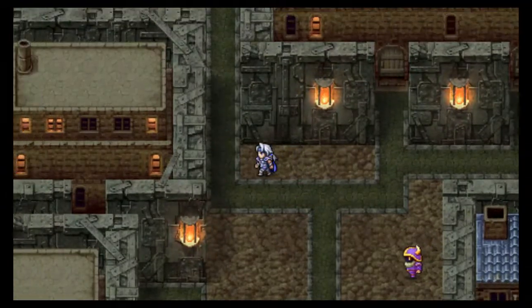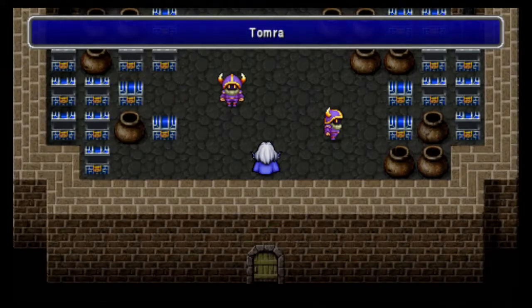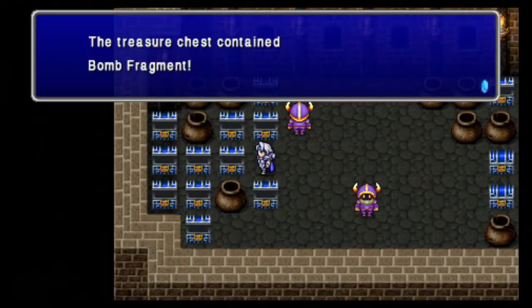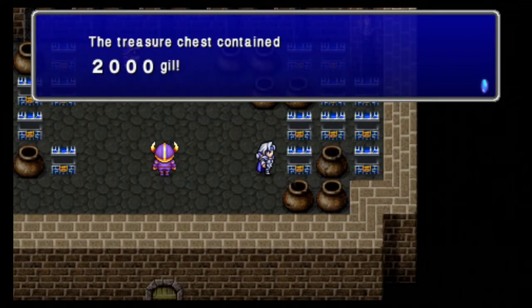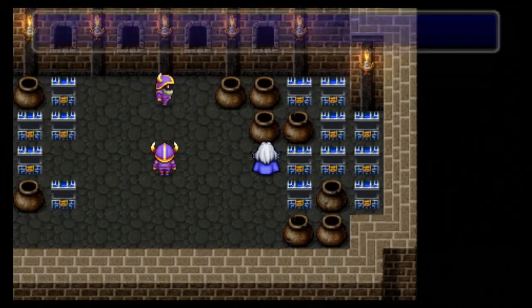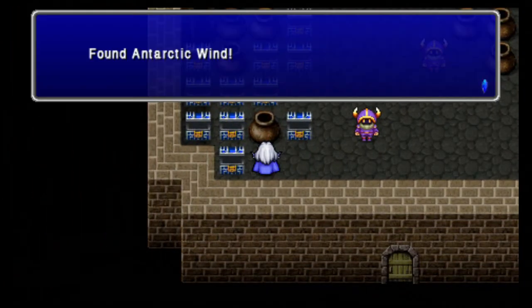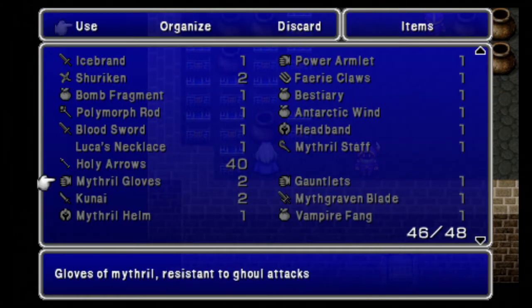Walk up here, go left, go up here, follow this path, go into this building here. There's four items in here. This is Wrath — I don't care about that. Bomb Fragment — completely useless. Dry Aether — not completely useless. 2000 Gil — not completely useless either. Bestiary — it's basically a Libra spell, but it works on more enemies that Libra does not, but I'm still going to get rid of it.